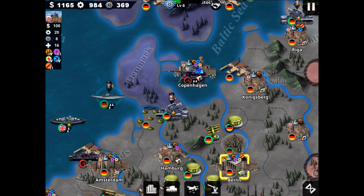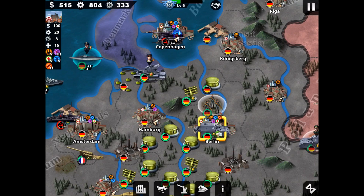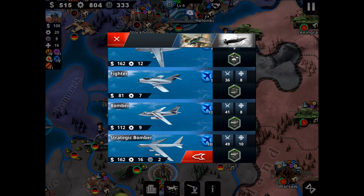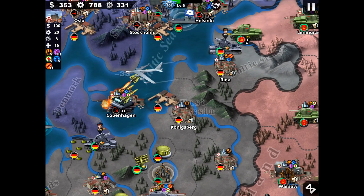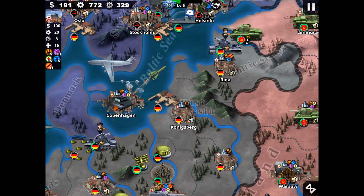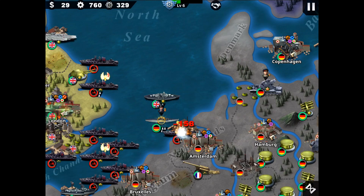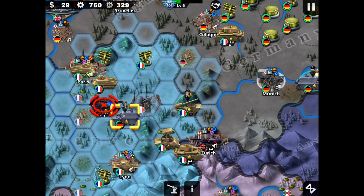I'm going to buy my super tank. We already start with a rank — going with Rommel. Trying to take Copenhagen — yes, taken. Taking out another unit. We have Zurich now.